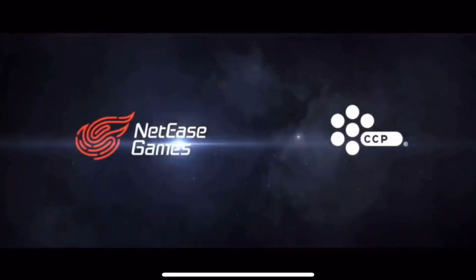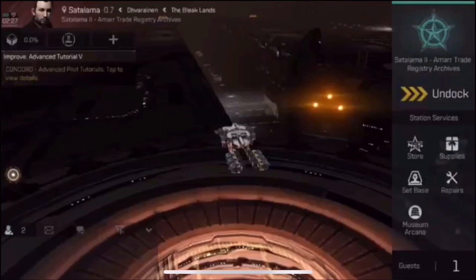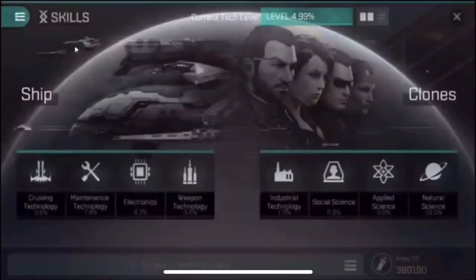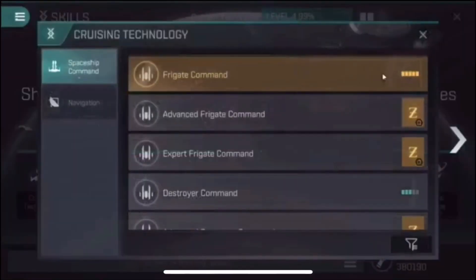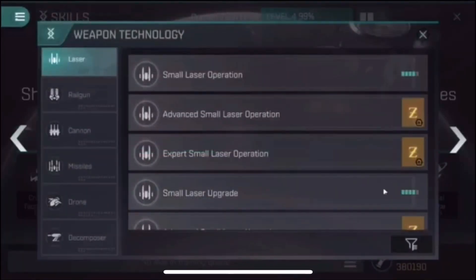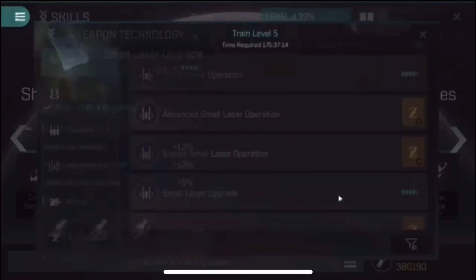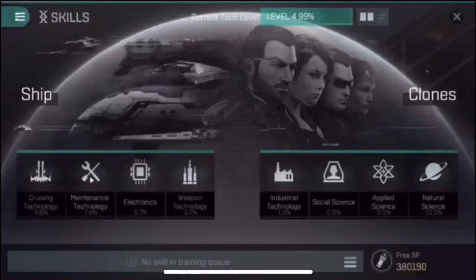First things first, I'm showing you my character skill sheet because I do not have a skill in training. I'm an alpha account so I can only train one character at a time. I warned you to always have a skill training because you will earn more SP than the free SP you get when you are not training. This character just finished Frigates 5, so I don't have anything else I want to train on him right now, so I'm moving the training over to a different character.